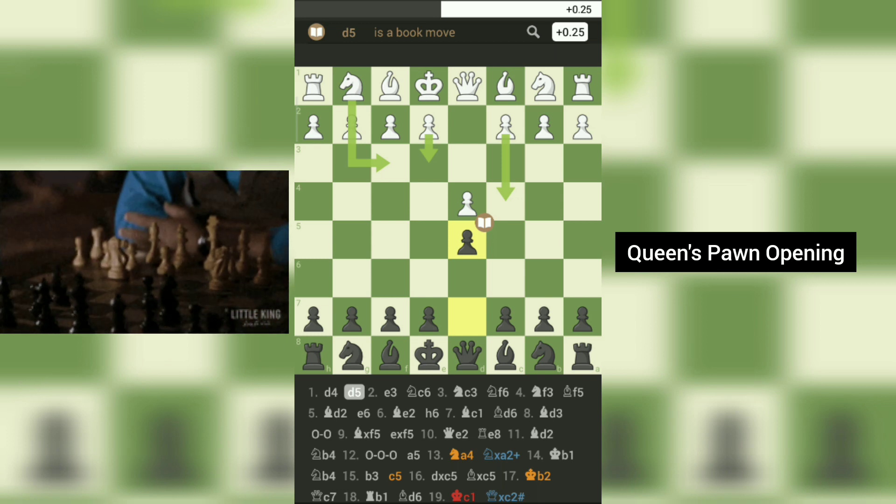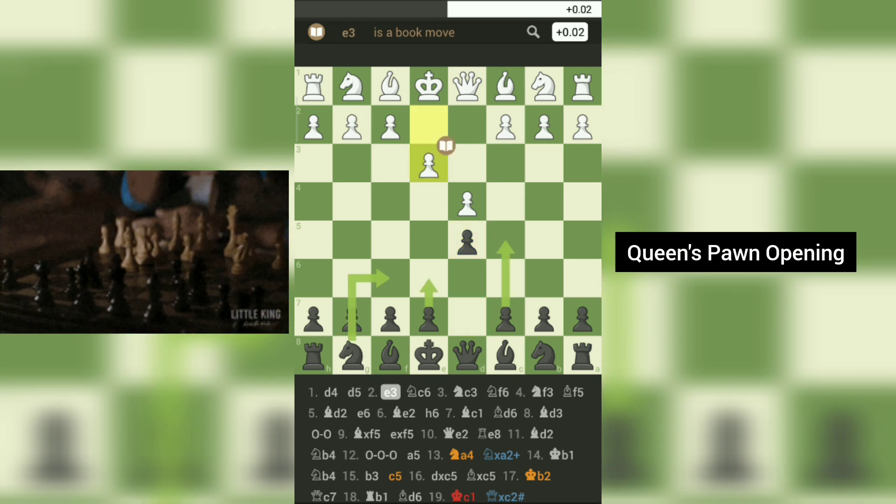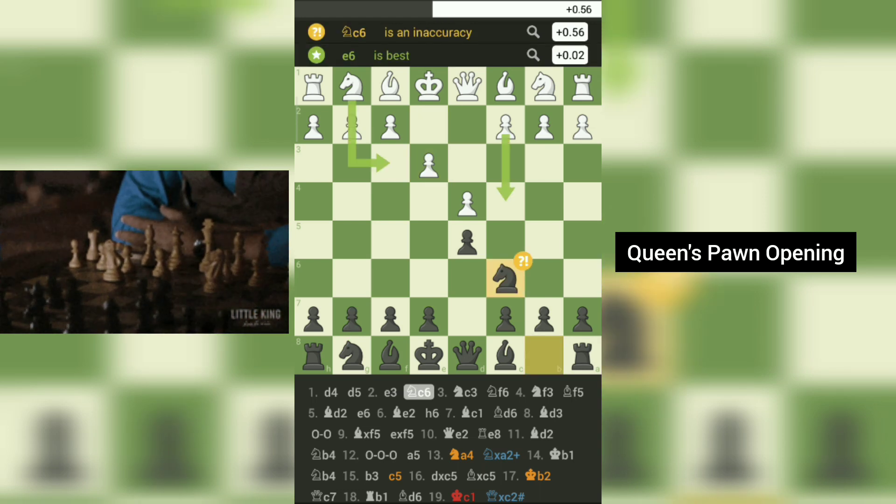White then plays 2. e3, setting up a pawn chain in the center. Black responds with 2... Nc6, putting pressure on white's pawn structure.